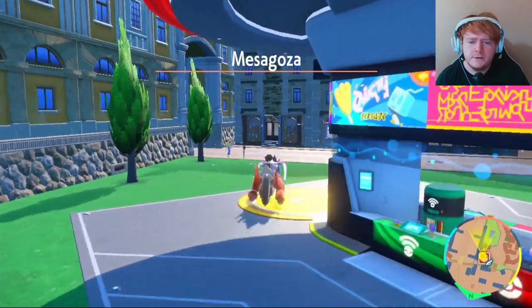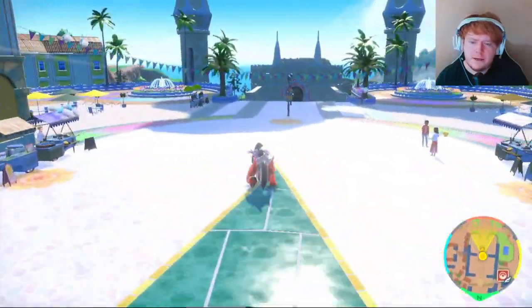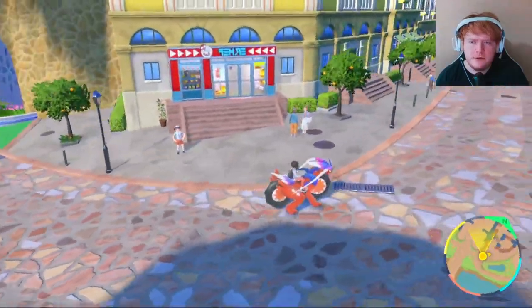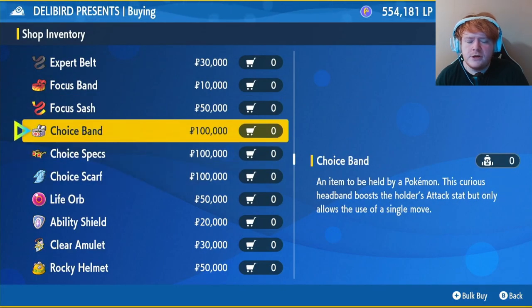To get the Choice Band, head over to Mesagoza West. Follow through the archway, and when you get to the Poké Ball make a hard right, keep going forward to some stairs, head to the bottom, turn left, and keep going until you find a Delibird shop. Once inside, click Battle Items, scroll down to the free choice items, and buy the Choice Band.